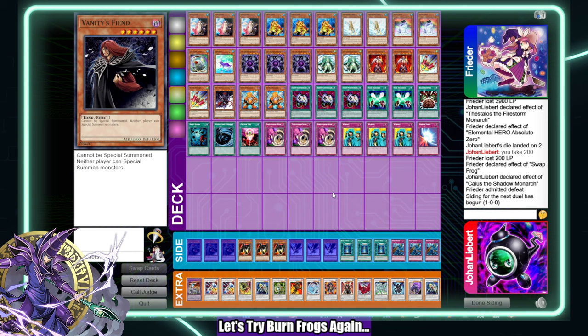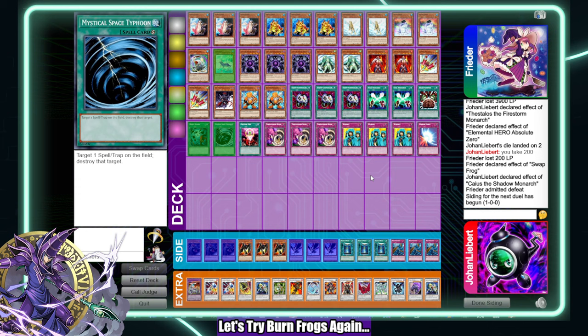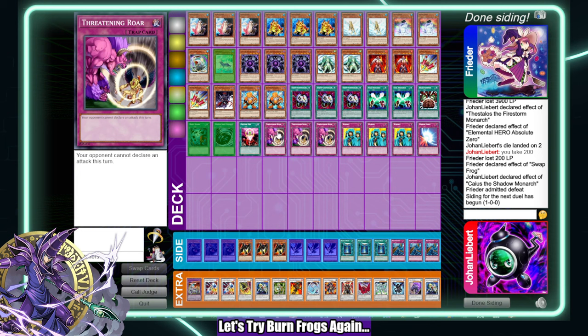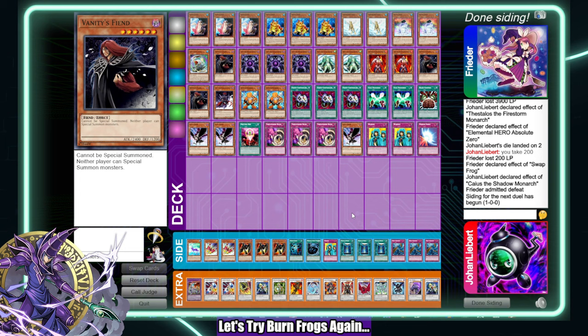Looking at what to keep — Crows, Vanity's Fiends. We don't need this, don't want this, don't even care for this. Wars and Wabakus are good, I like the turbo Rocket. This deck is so dependent on Treeborn Frog — that game really highlighted that for me. I'll get rid of this, it's just worse. They're also going to be putting in Vanity's Fiend which is pretty scary, so I might want to add some more outs to that.